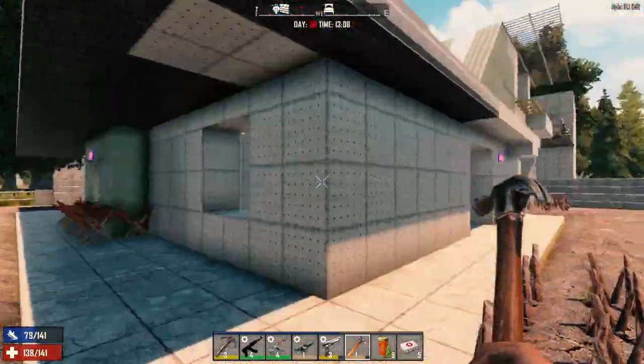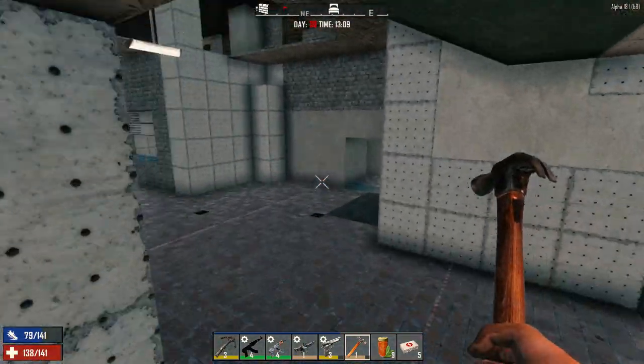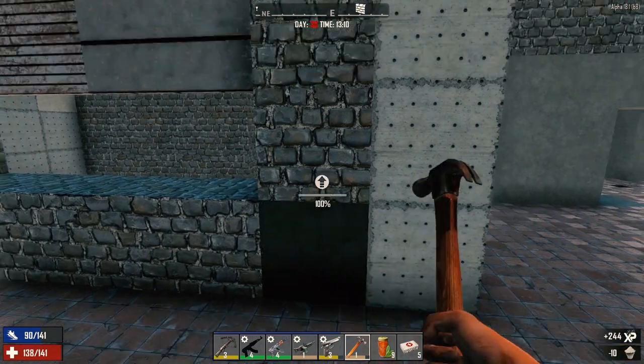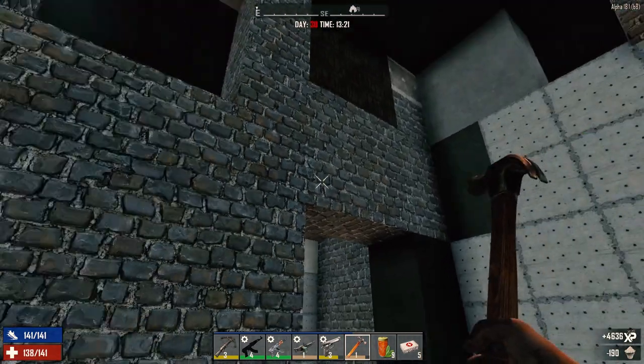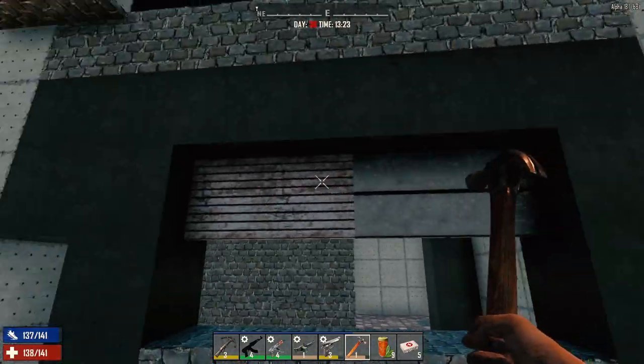Now we really don't have anything to do but wait. We're ready to go. How much concrete do I have left? 190. Let's upgrade a few more blocks in here. There we go — that's it for the concrete. Upgraded as much as it's going to get I guess.